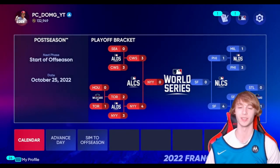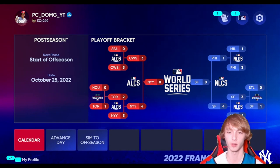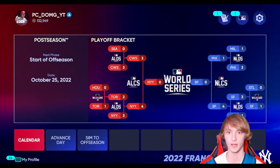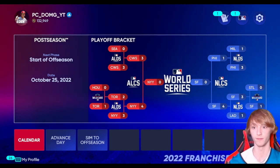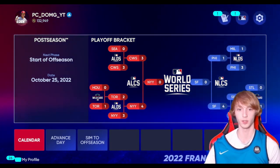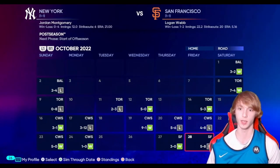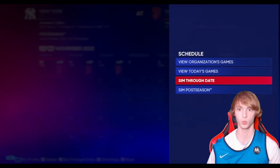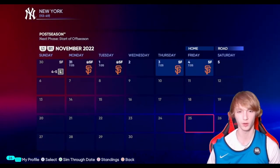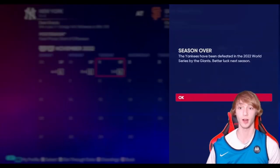We're in the World Series against the San Francisco Giants. The Giants knocked off Philadelphia and the Dodgers. The White Sox swept the Mariners. I'm not feeling great about this matchup given who the Giants knocked off. We take game one, lose game two. Down one-two in the series now.